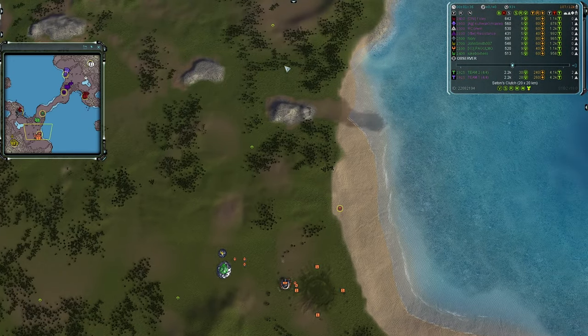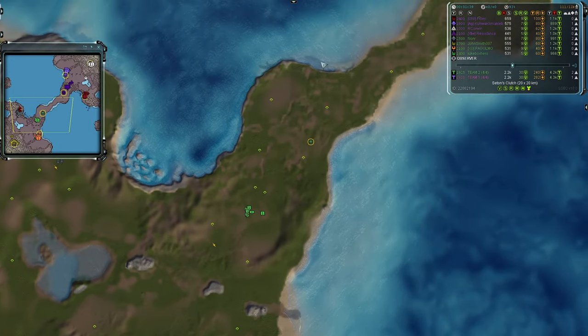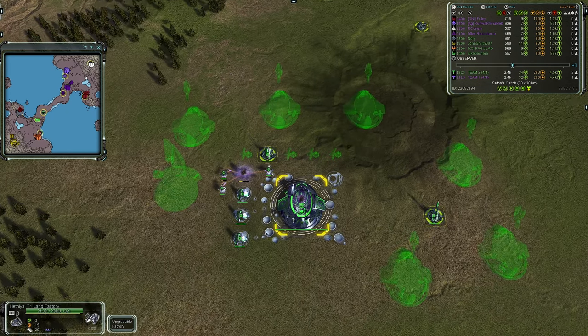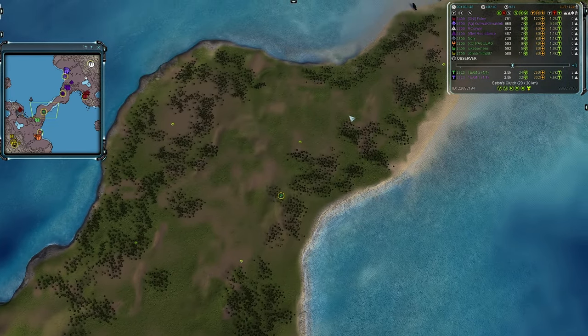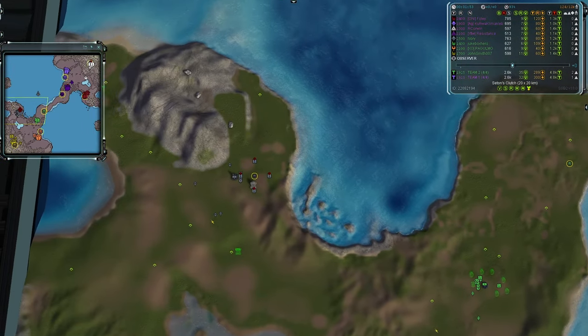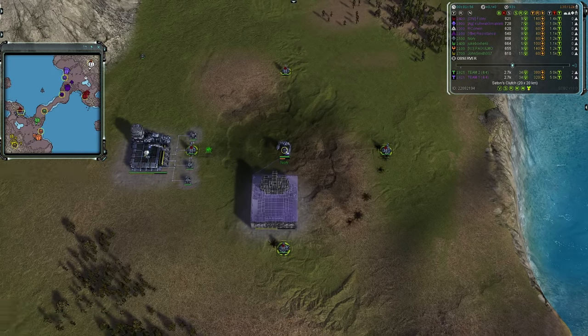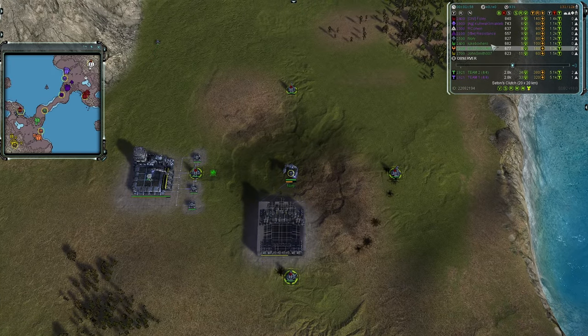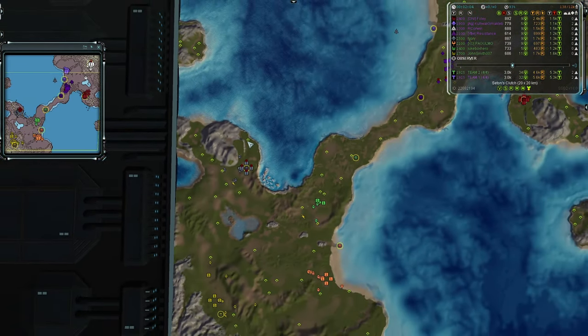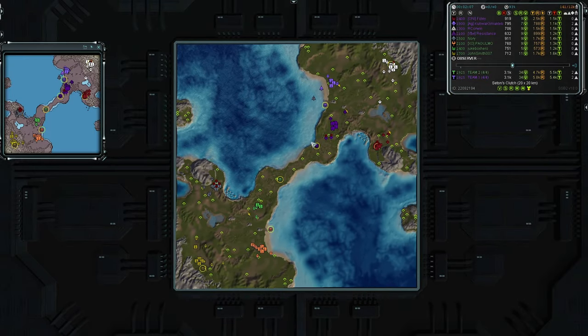Pagu is also going second air, moving to the central causeway to assist his teammate Jukebox Hero, going first land all day except for one air facility. Jukebox is in emerald green, another Seraphim, rated 1400. In the clip position to his west we have Nori, going first air second land as a UEF in imperial gray, rated 2500 — the highest ranked player in the game, just beating Foley by 100 rating points. Team two has two Seraphim, one Aeon, and one UEF — no access to Cybran tech.